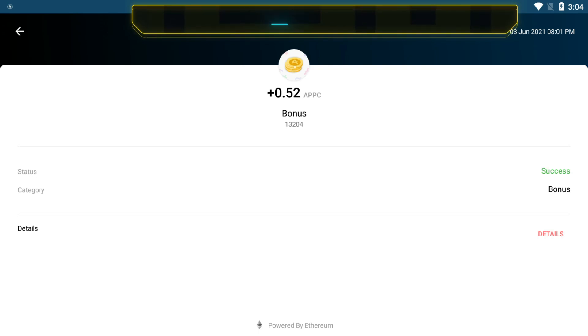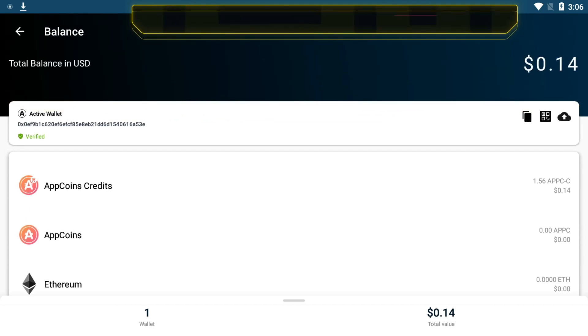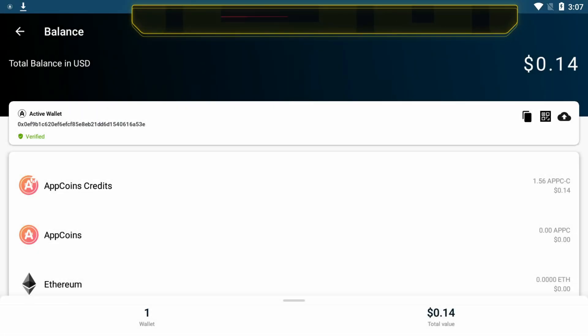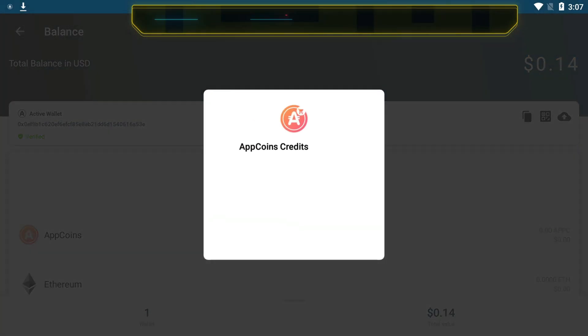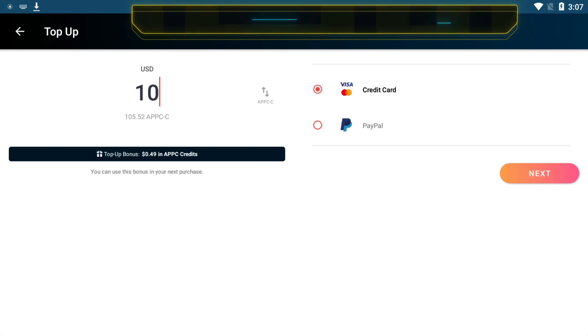When you go over to your wallet, you'll see your bonuses and more information. Like I mentioned, verify your wallet because it'll make everything easier. You can see your AppCoin credits and your AppCoin balance. Your AppCoin credits are what you're going to be using for bonuses on packs, but you can also transfer between friends — something that's not really talked about a lot. So if you and a friend are both using this, you can actually share these credits.